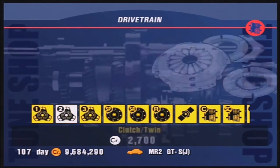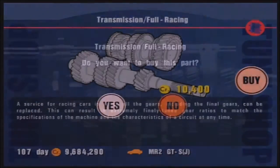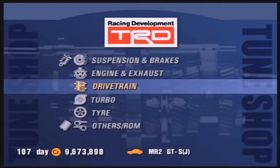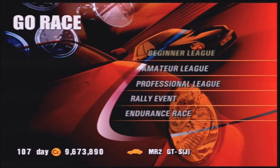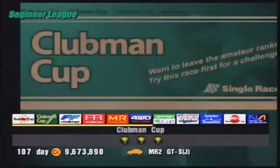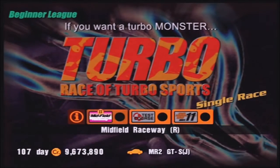We need a transmission upgrade, because if we are going to Test Course the stock transmission will probably be terrible. It is the turbo model — well, either way it's got another turbo on it now. I needed to doubly make sure it's turbo. Anyways: Midfield Raceway reverse, Test Course, Special Stage Route 11 — Midfield Raceway in reverse is first.